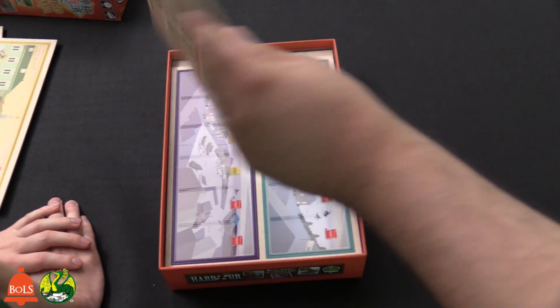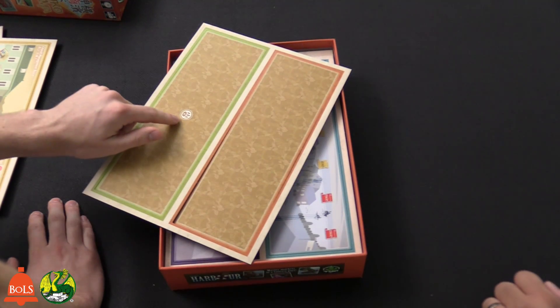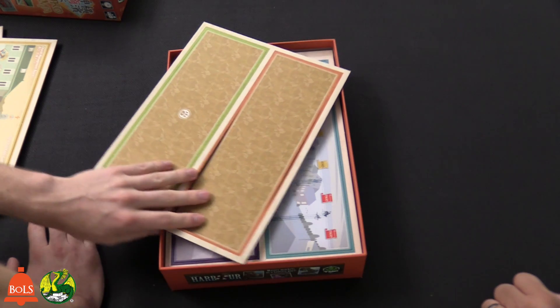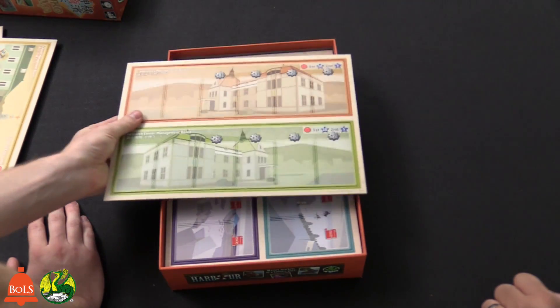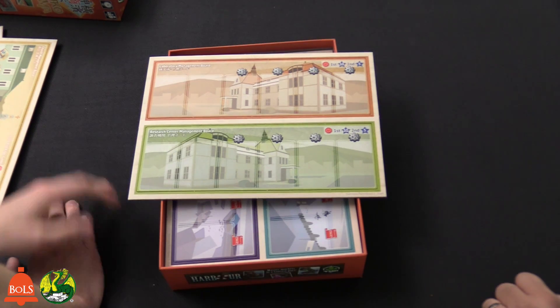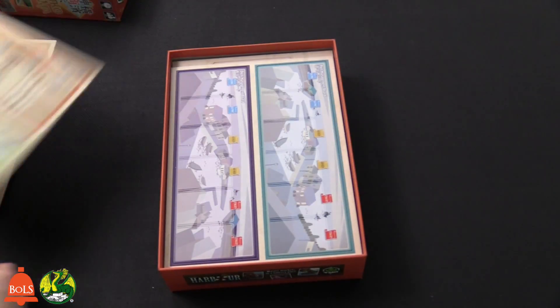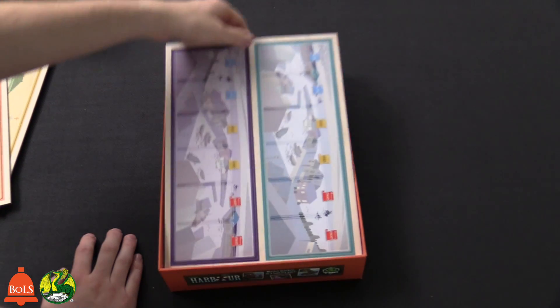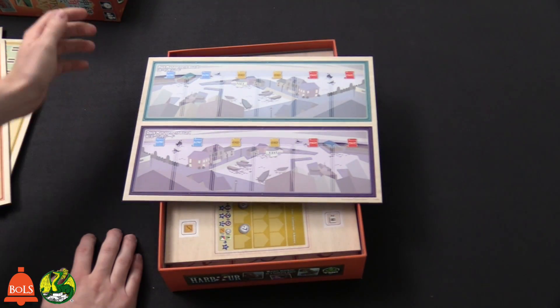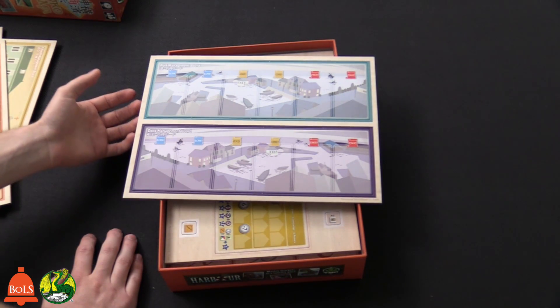This one here is the customs management board — kind of the same setup. Then we have the laboratory and the research center. On the back, it indicates whether this board is only used with four players, which is the maximum. The laboratory and research center is basically where you can get cards that give you powers and abilities throughout the game. The dock management and port management boards will also give you cards that provide victory points and other abilities as well.